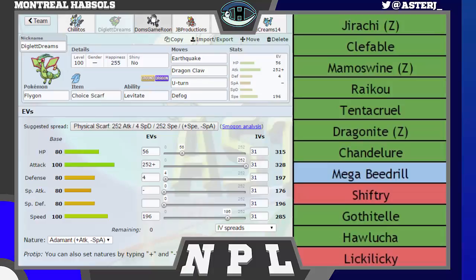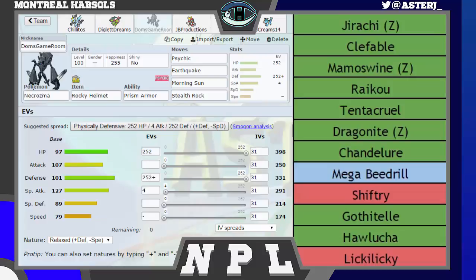Next up, we have Dom's Game Room — this was Diglett Dreams, by the way. Dom's Game Room, the Necrozma — we are bringing a Rocky Helmet set this week: Psychic, Earthquake, Morning Sun, and Stealth Rocks. My special attack is actually still higher than my attack even if I make it a negative nature. So I decided to bring Psychic and Earthquake and go minus speed, because I didn't really need the speed this game. I was still faster than Clefable, which is something I could switch in on comfortably. Everything in Defense, because I wanted something to take on his Hawlucha — that was the big issue for me. I also wanted something that could take a hit from Mamoswine and Dragonite if need be.